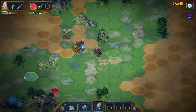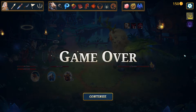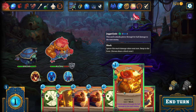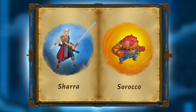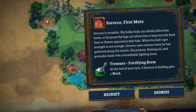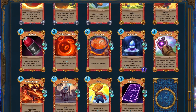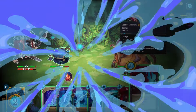Roguebook is an exciting mix of adventure and card games. Death is permanent, and content is randomly generated. Use your cards as weapons to defeat your enemies. Choose between four unique heroes, each having their own special deck of cards and unique abilities. Start your journey by picking two heroes, but be mindful of their strengths and weaknesses.